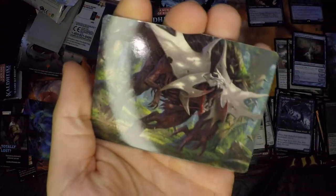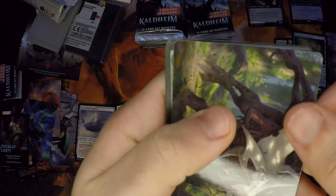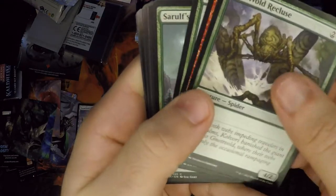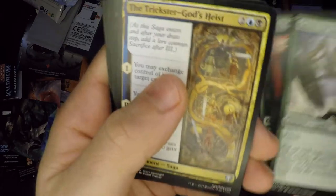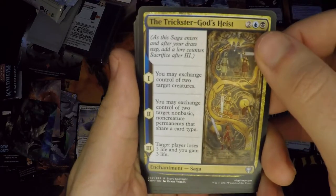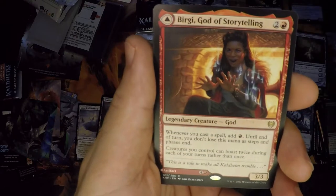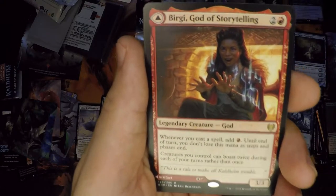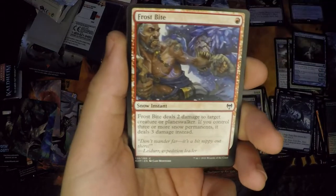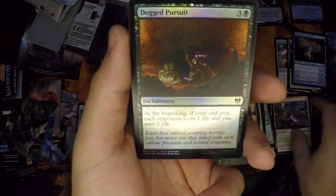Woodland Chasm. Going through six: The Trickster God's Heist — rare right off the rip! Rise of the Dreadmarn. And we should have another rare — yep, another duplicate. This insanity with the duplication — even the horn looks different. Frostbite. And our foil: good old common. Nothing special.